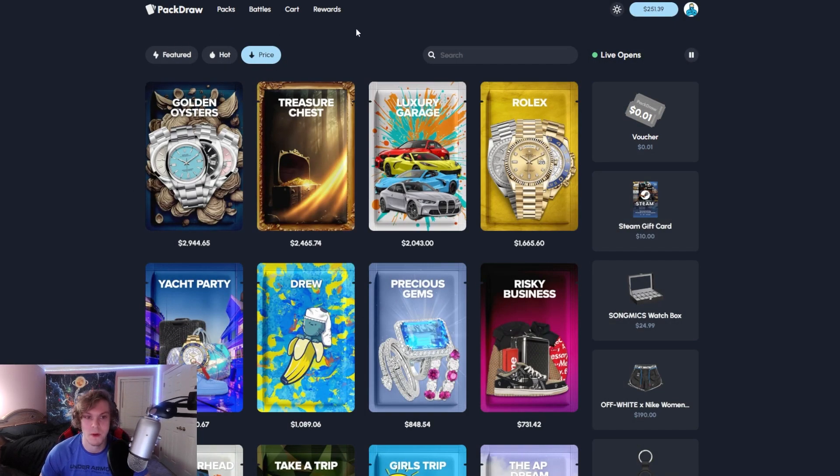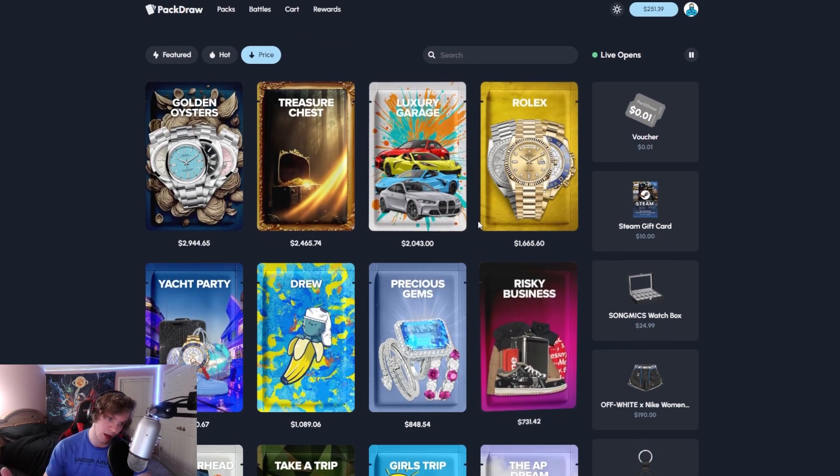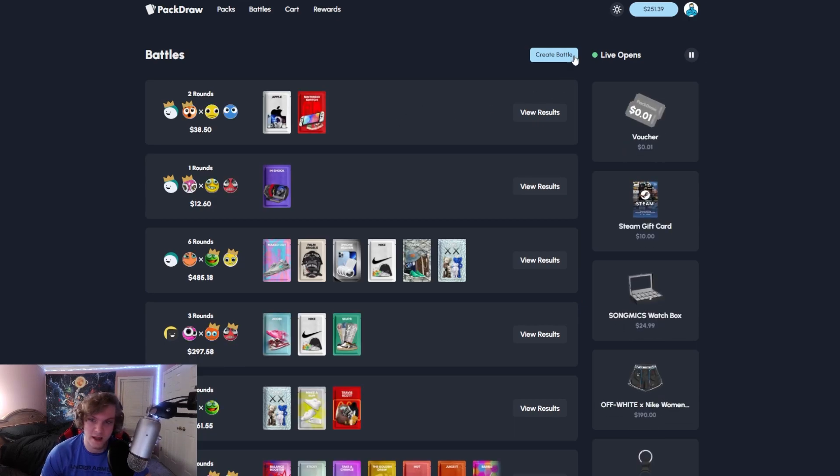Basically, Pack Draw is kind of like Hype Drop. I got packs. You guys can withdraw the actual item too if you want to, or take crypto as a withdrawal. And yeah, we're going to do some battles today, guys.